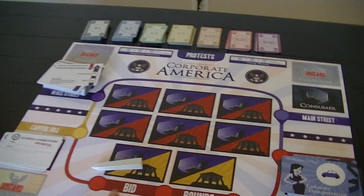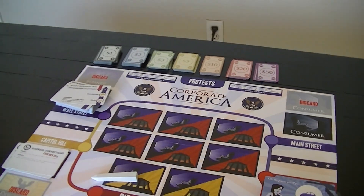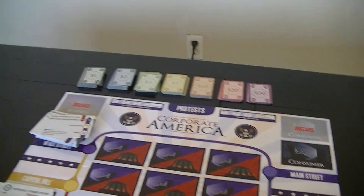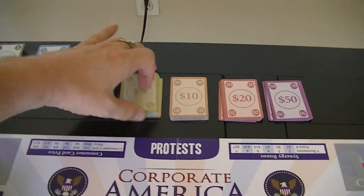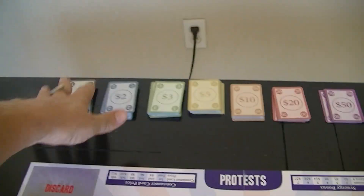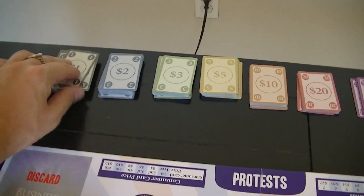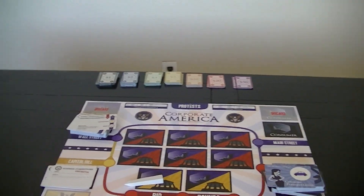What do you get for components? You get a board to hold cards, basically. It also has a few tables on it. You get these money cards, which are quite nice actually — a lot better than paper money, probably, for a game of this nature.